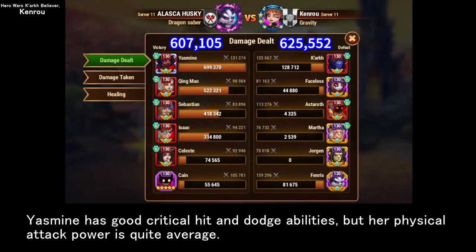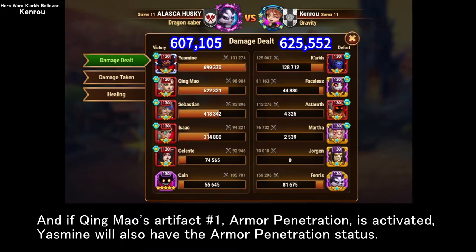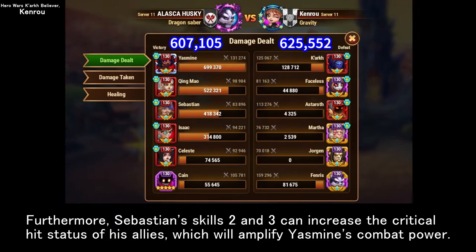Yasmin has good critical hit and dodge abilities, but her physical attack power is quite average. If King Mao's artifact number 1, Armor Penetration, is activated, Yasmin will also have the Armor Penetration status. Furthermore, Sebastian's skills 2 and 3 can increase the critical hit status of his allies, which will amplify Yasmin's combat power.